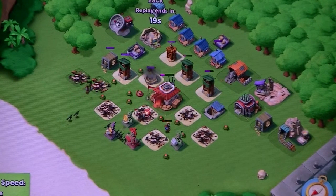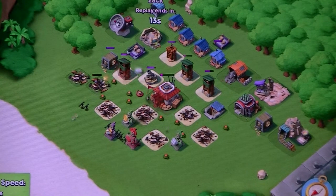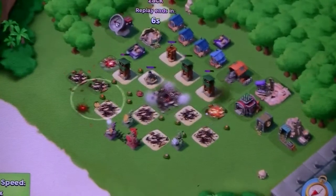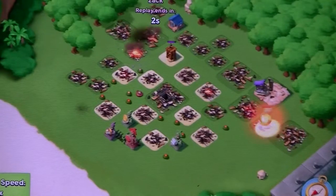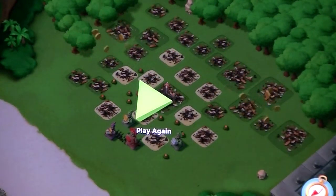Some Zookas and two heavies went to the HQ while the others were attacking the defenses, trying to help bring it down. It was a close battle. Zookas are very vulnerable in health - possibly one hit from a sniper tower could kill them. But luckily, they survived.